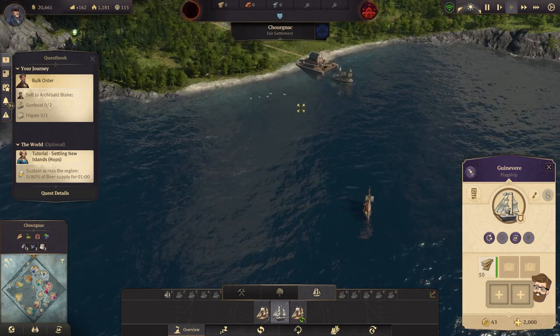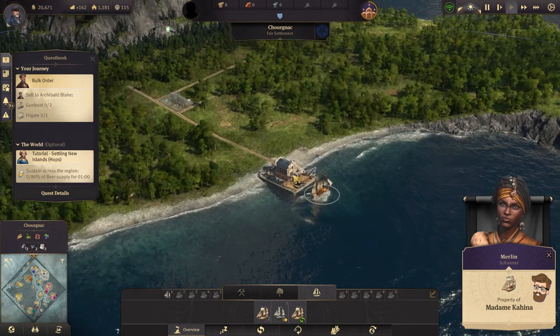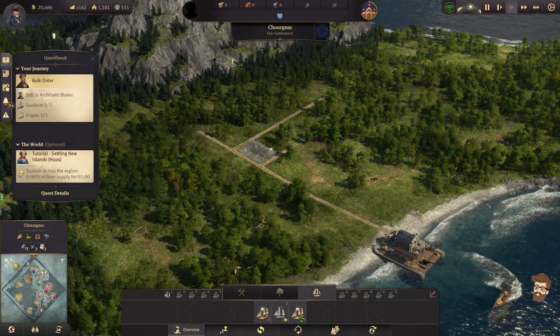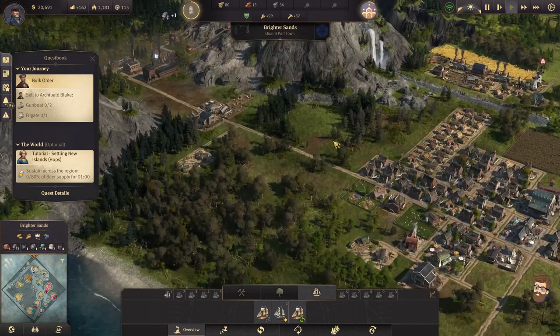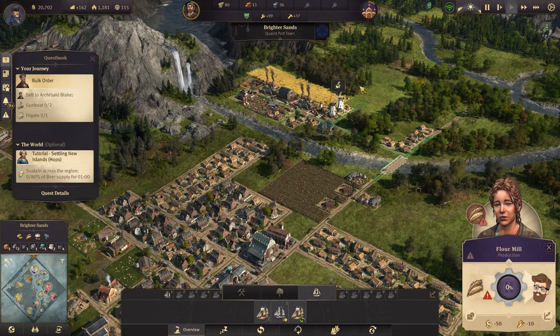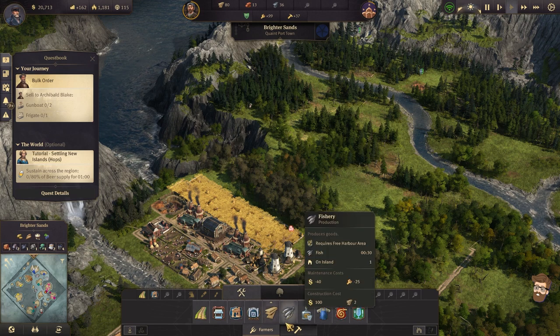Guinevere is going to come back over to Nyar. Hopefully we can get some materials built over here and start building up our new settlement. Our quaint poor town of Brighter Sands looks like it needs some stuff. We're missing some goods — it's telling me I need to make more flour. Let's go ahead and get working on that.